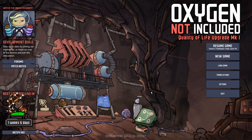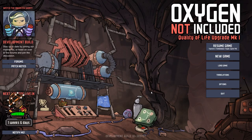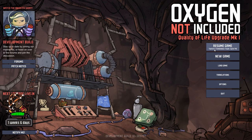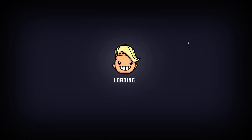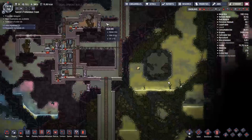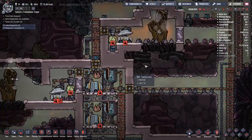Hey guys and welcome back to Oxygen Not Included, Clay's Space Colony Adventure Extraordinaire. My name is Twitchy and we are back in Twitchy's Tremendous Trojan. We're going to start this episode the same way we start almost every episode, by having a quick look around the base and making sure everything's working A-OK.